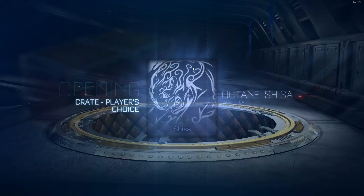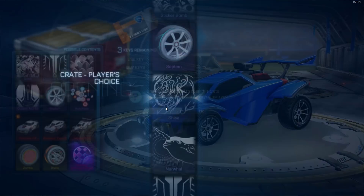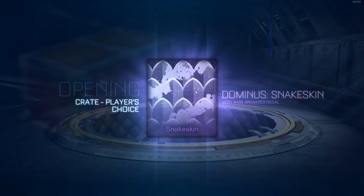The weird thing about Zombas and Dracos being in the Players Choice crate is I feel like the prices for those two items are actually going to go down, just because now it's really easy to try to get them. Now you have two crates — they didn't retire the crate with Zombas in it, and I really don't think they retired the one with Dracos either. I've got two more left, and I'm not too happy with this crate opening.